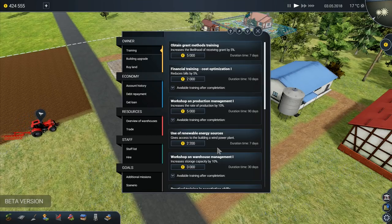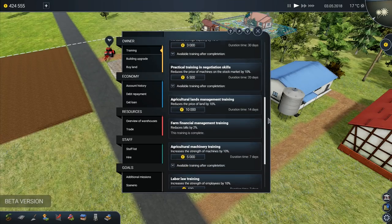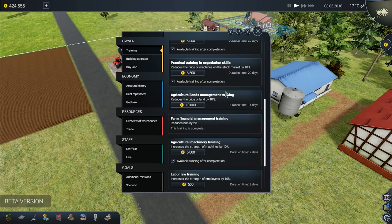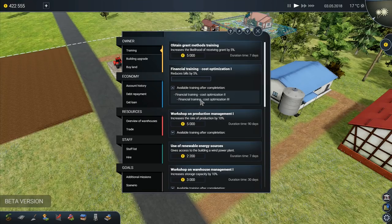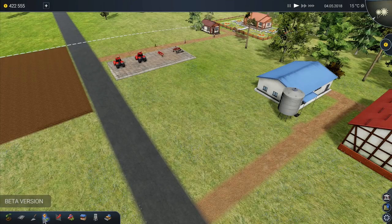We're going to go to training and it's the banking. We want to be able to do some banking if at all possible. Financial training cost optimization right there. We need to train banking - get loan, train in banking one, but it won't go to training in banking. This is not fair. So we'll go to the financial one. Production management - that's again not that. So we'll go over this one, that takes 10 days. We'll hope that it does eventually. I don't know - it's very, very difficult.